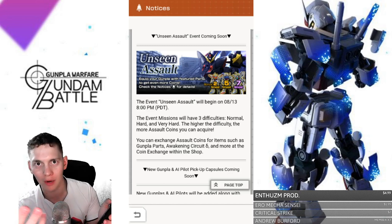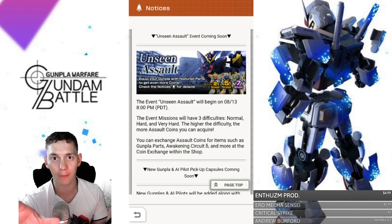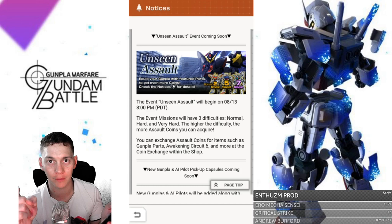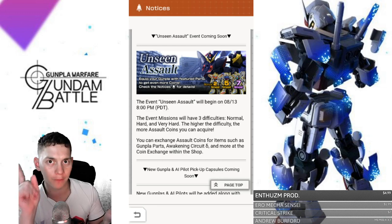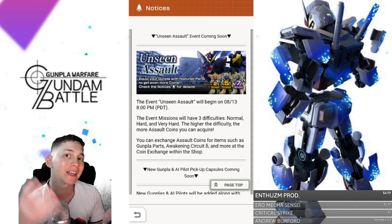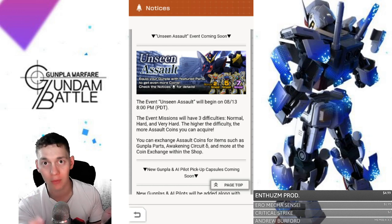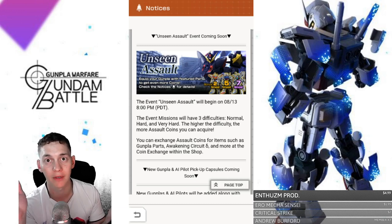With this event, it's going to be much like the Rising Gundam where you have to get certain parts and you get multipliers, but this is what makes it a little bit more free-to-play friendly. If you already got the Rising, you just need one part — that is ten coins from the previous event — and that's going to give you a two times multiplier. On very hard mode you get nine coins, so that's gonna be 18 coins. The next one is going to be the Aile Strike with a five times multiplier, and then the X Divider with a seven times multiplier — giving you 63 coins on very hard mode.